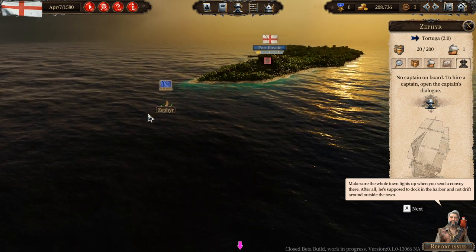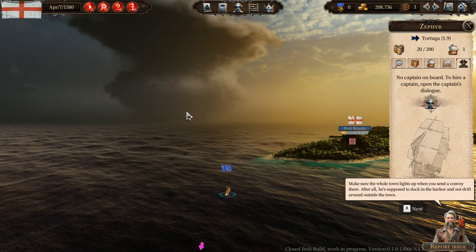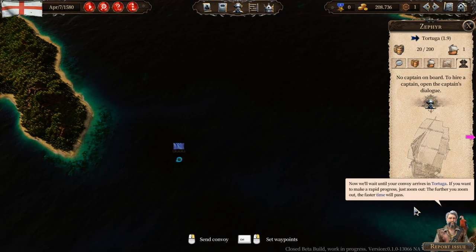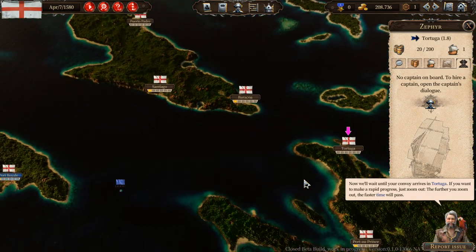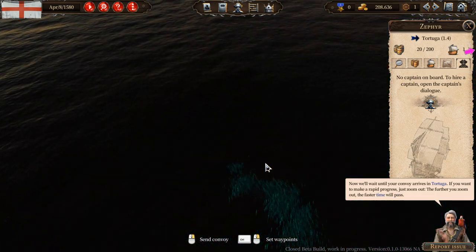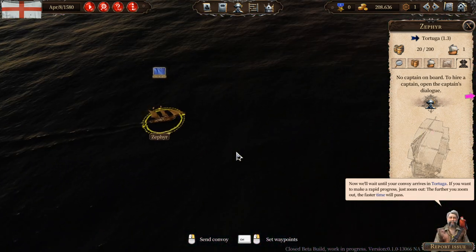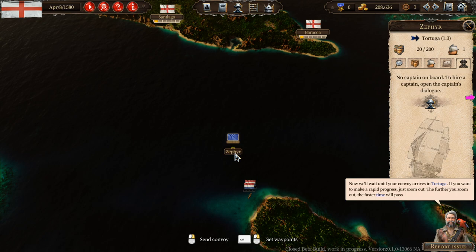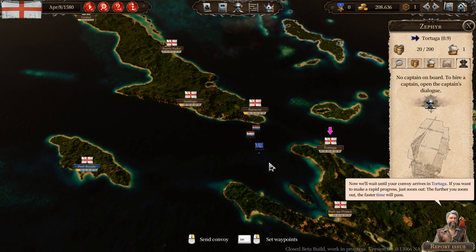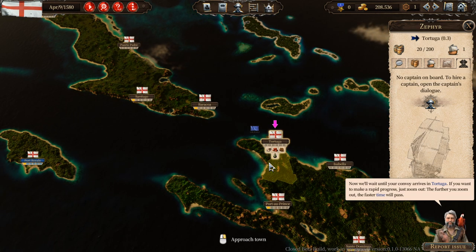Look at us go! There's a storm in the back — wow. Can we speed up the game? If you want to make rapid progress, just zoom out. The further you zoom out, the faster time will pass — so zoomed in it goes real slow, zoomed out look at them go! That's really cool. I don't think that was a feature of Port Royale 3. If it was, I just never noticed — maybe I was just really bad at that game.